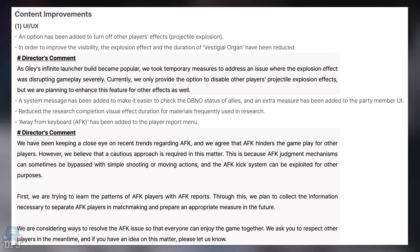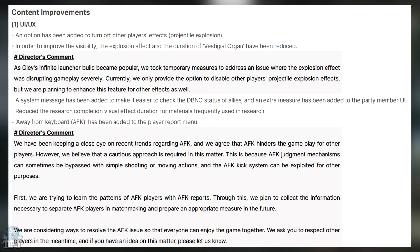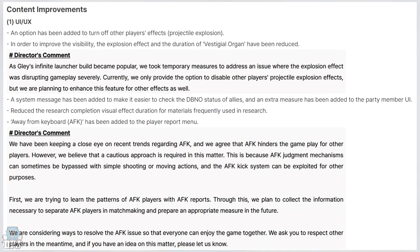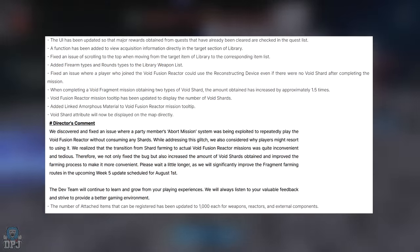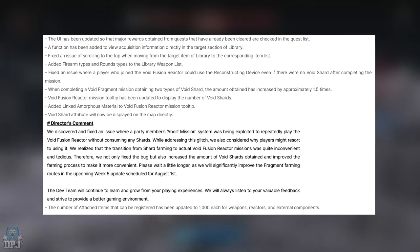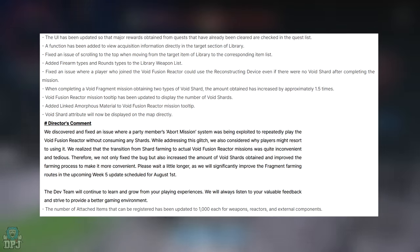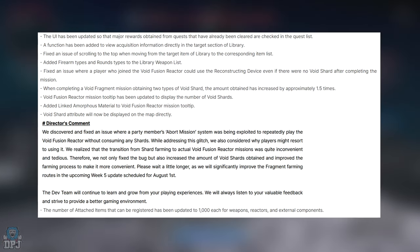AFK (away from keyboard) has been added to the player report menu. The UI has been updated so that major rewards obtained from quests already cleared are checked in the quest list. A function has been added to view acquisition information directly in the target section of the library.